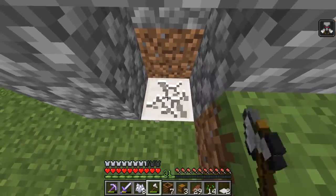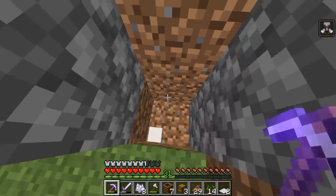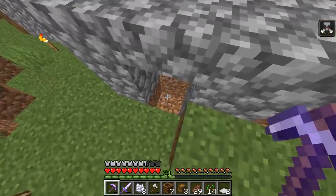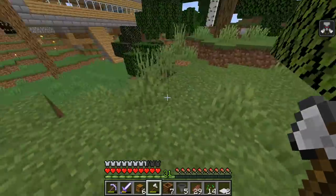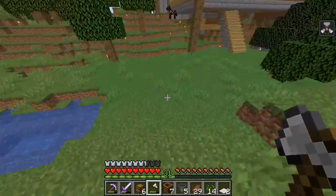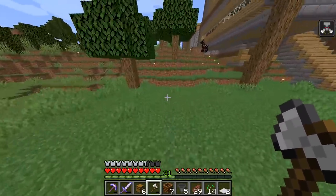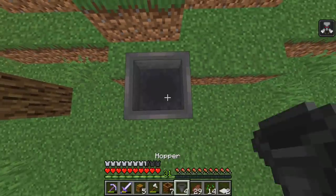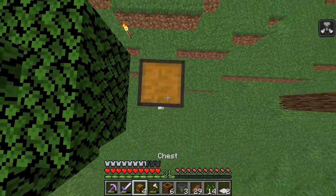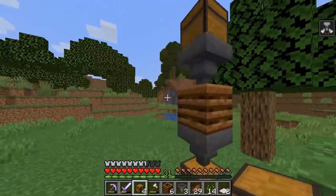Bro, what? He freaking replaced my lava. Why'd he do that? I had lava here and he put a block there. Alright, I should be able to set up the first auto-composter. It doesn't really matter where I put them. For now I'll put them over here. So we have a chest, hopper going into the chest, with a composter, with a hopper, with a chest. It's a pretty easy design.